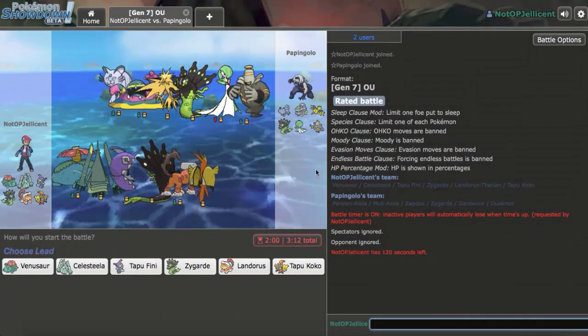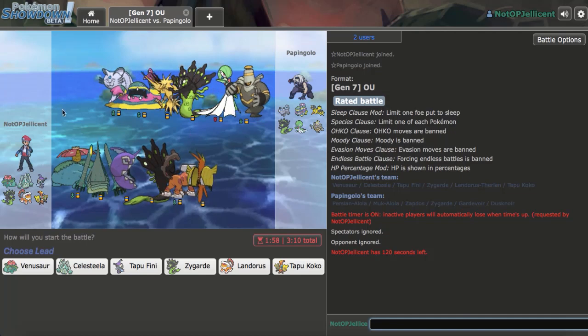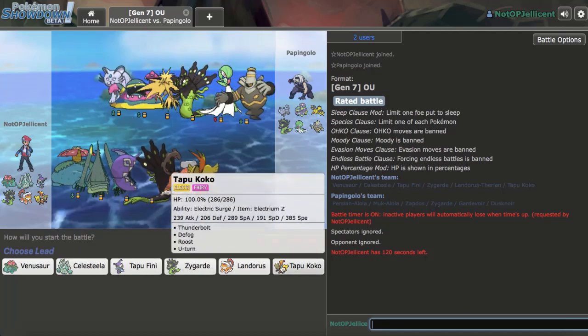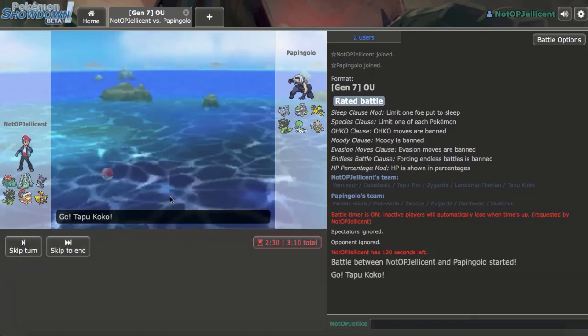That last game was 17 minutes, so this will be our last one. My opponent is very weak to Zygarde — a lot of Pokémon weak to it with not many resistances. I'll probably lead Tapu Koko here.